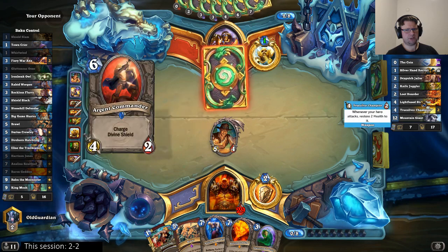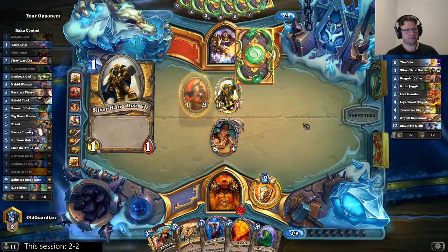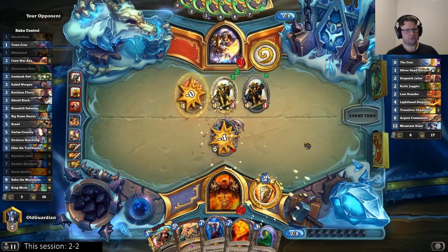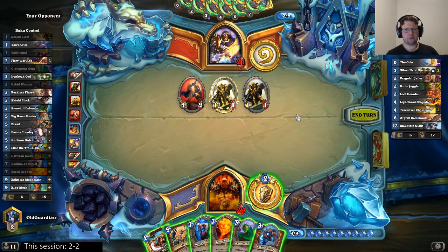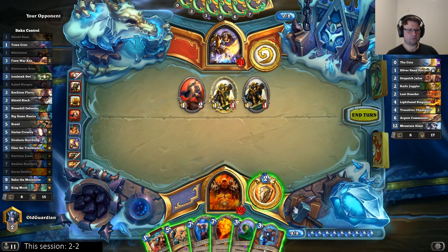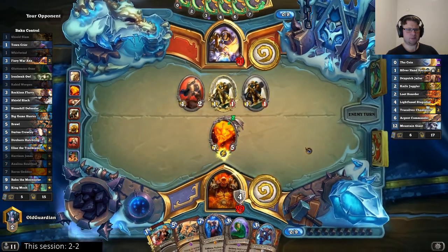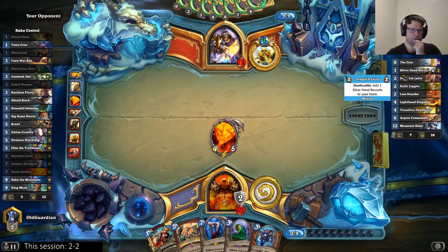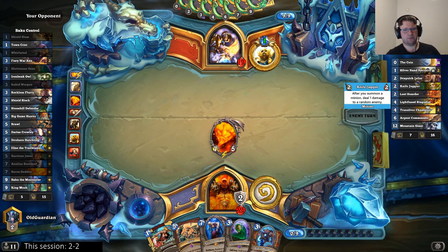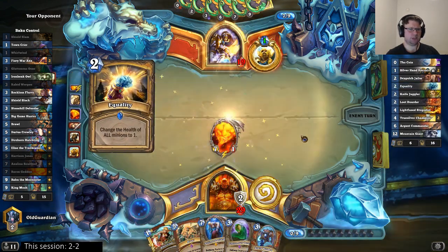One Stegadon has been spent but there's still another left. This will be a good Baron Geddon turn. Does he have something to react to Geddon? There's of course Equality. I think I'll just play the Geddon — let's get rid of the commander. Still one more Silver Hand Recruit from the Jailer left in hand. I haven't seen a lot of small minions because he hasn't found Call to Arms. There comes the Equality — it was quite predictable.